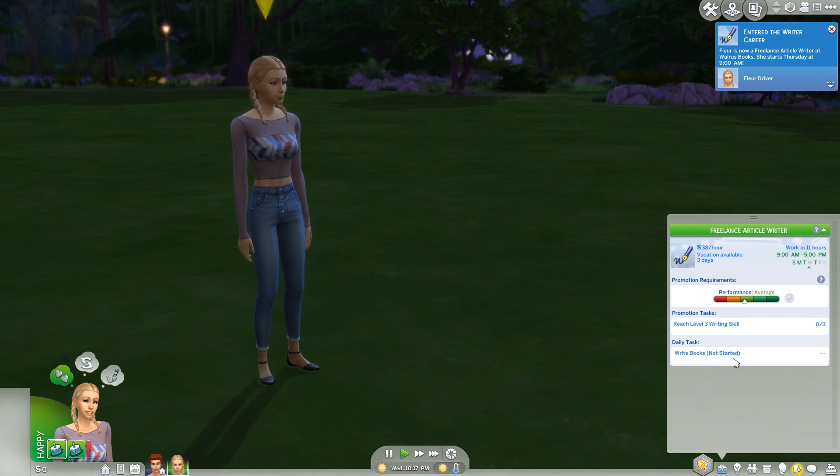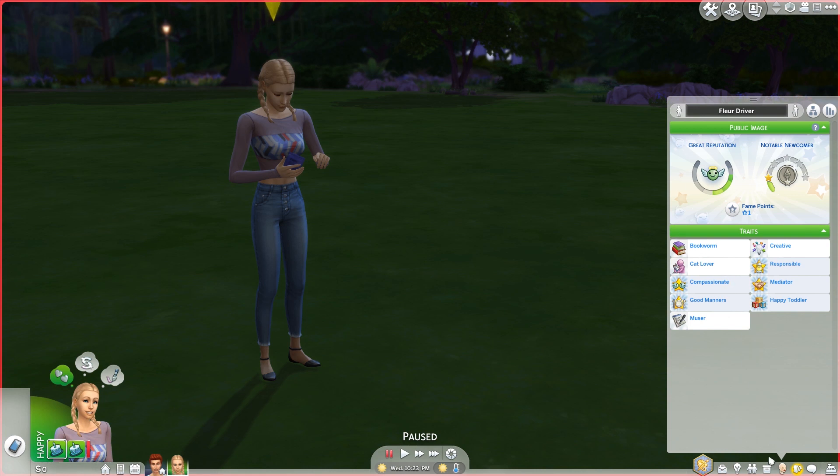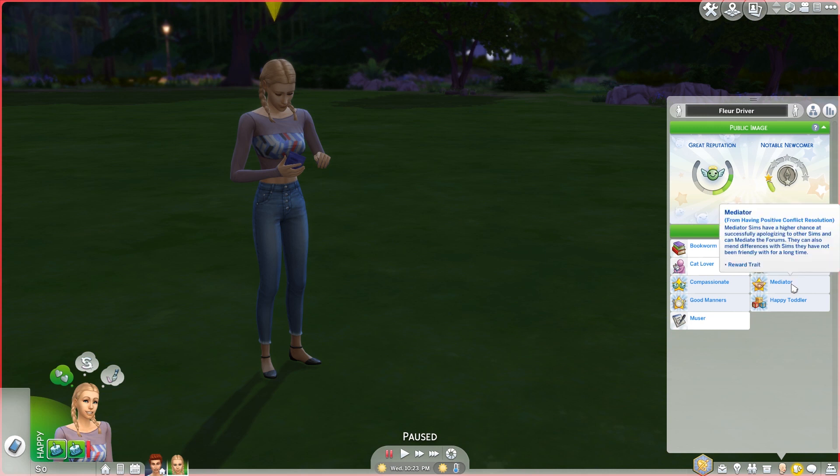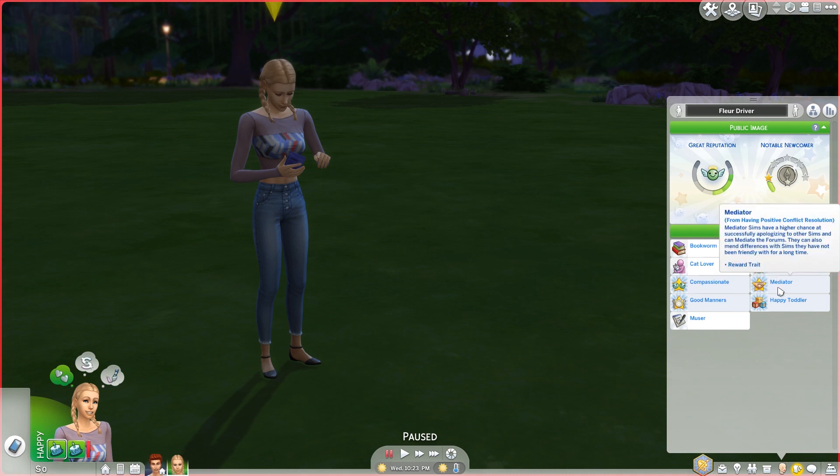She works on Thursday and needs to write books, which she's not going to do. She generally doesn't have to do these things. She's responsible. Here are her traits: she's a bookworm, she's creative, and she's a cat lover like her father was, so we'll have to get her a cat. She's a muser because of the creativity aspiration. She got notable newcomer when she aged up to young adult - her parents are both five star celebrities. She's responsible, a mediator, got happy toddler, compassionate, and has good manners.